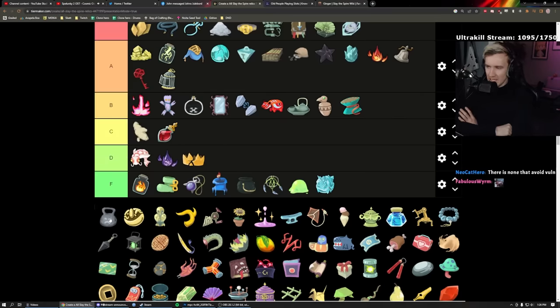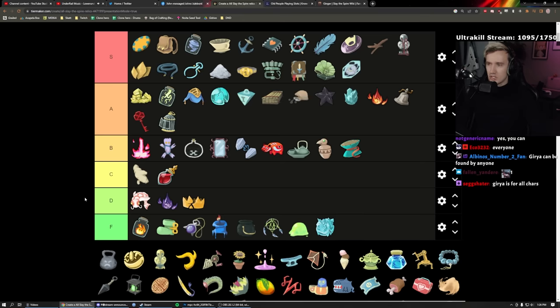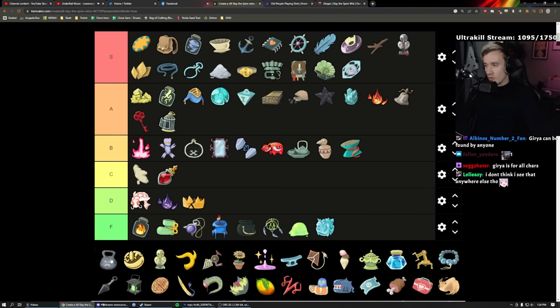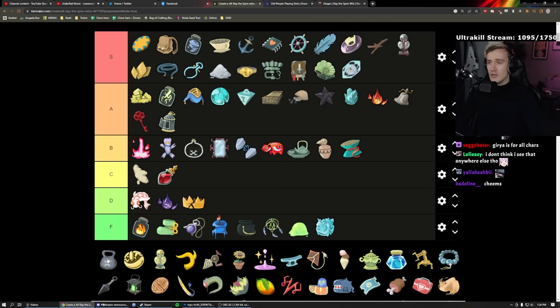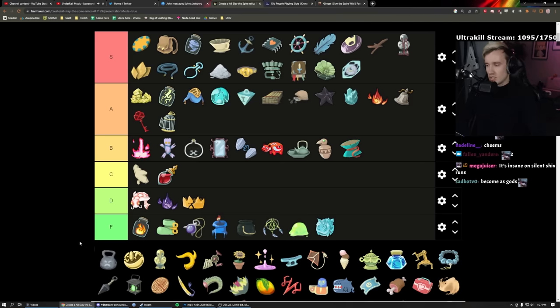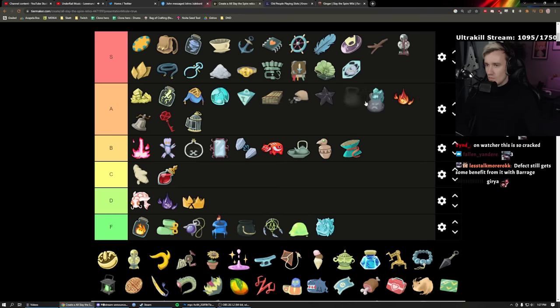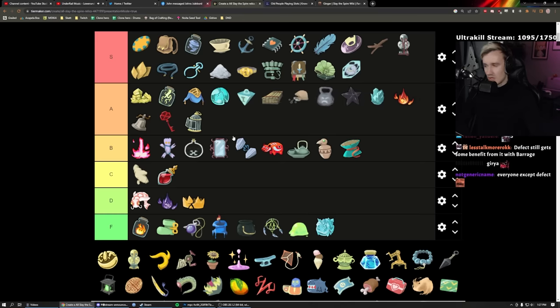Girya: it's global — all characters can get it. It allows you to lift at bonfires, gaining permanent one Strength per lift up to three. On Defect it's terrible — Defect doesn't benefit much from Strength. But on Ironclad, Silent, and Watcher it's really good — on Watcher it's mega-cracked. A tier for everyone except Defect.